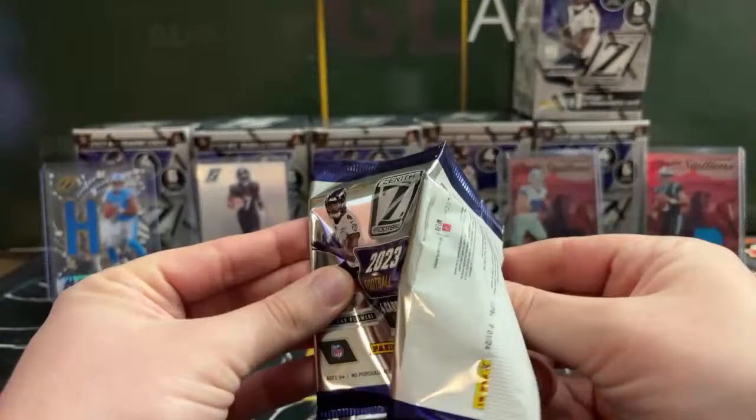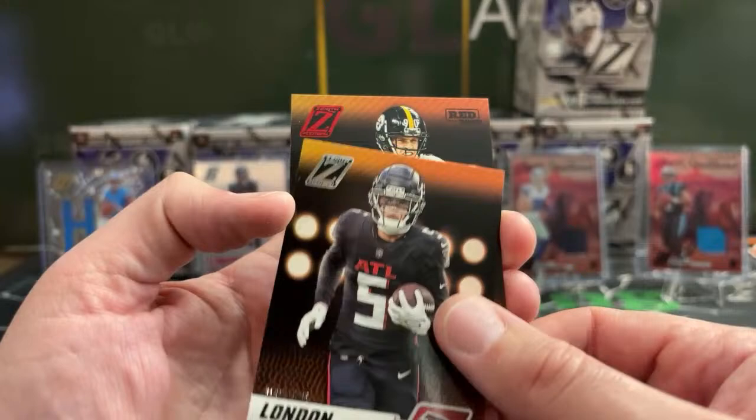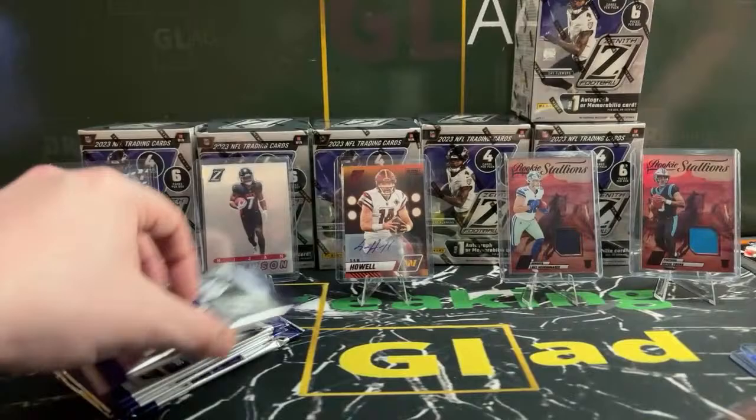Jalen Waddle, Drake London. Could be an autograph — a Steeler? It's the first pack, third card. Imagine a TJ Watt autograph — that would have been insane. Sorry, Richard. We got Trenton Simpson instead. Oh, come on, that would have been nice.